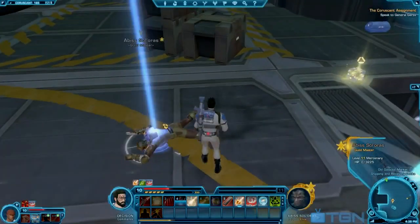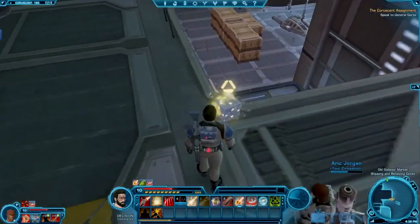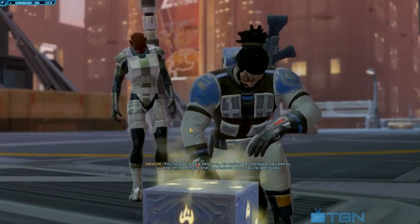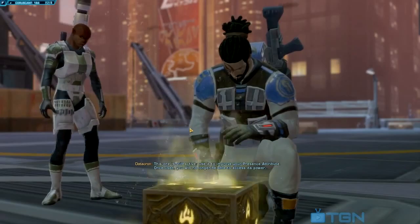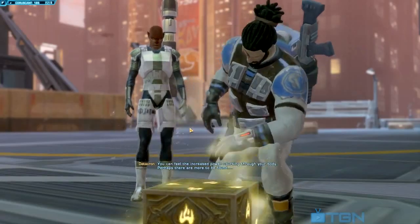Okay, so that was pretty easy. There's a blue item and even an orange item — that's the first time I've seen that. Can't use it, but that's pretty cool. Anyway, here's the datacron. This one is very hard to miss. This datacron gives you plus two Presence, which will improve your companions, so it's definitely good to have. Anyway, it's now time to move on to the second datacron, which is plus two Endurance.